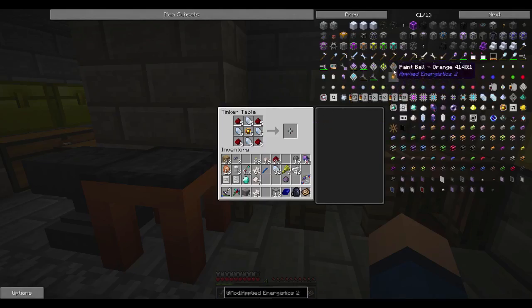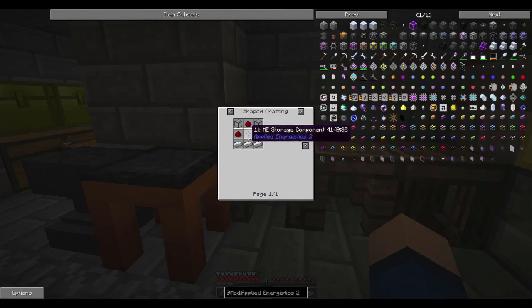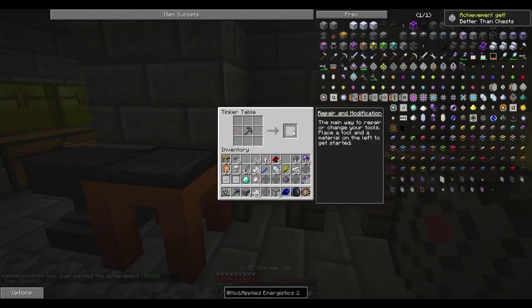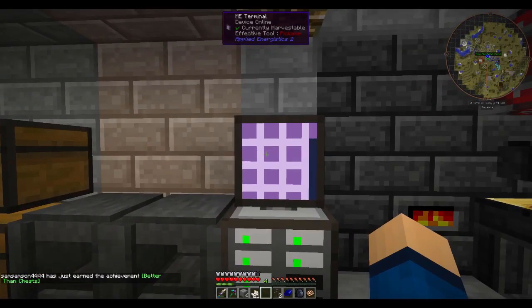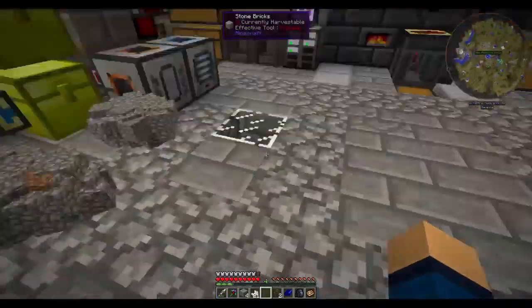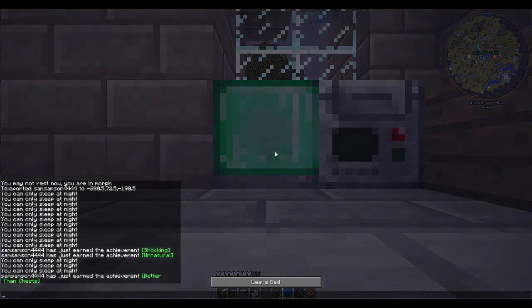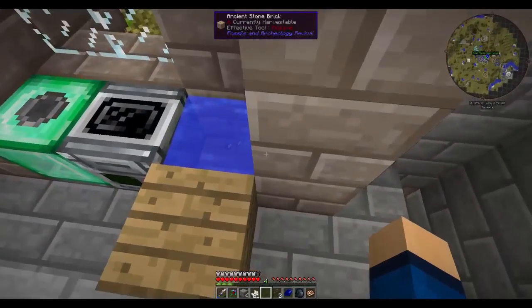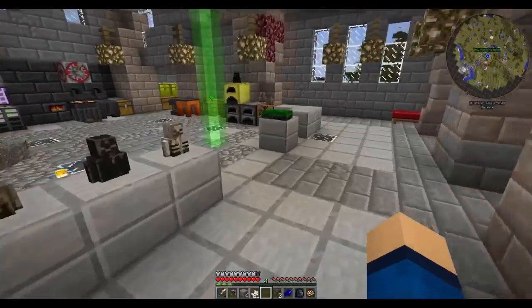Okay, we're getting ready to make some storage drives. We'll go with 1K drives because we have a very large variety of items and not a huge amount of any single thing - 1K gives us the most variety for our buck. We made some of these drives using iron, redstone, quartz glass. Drives don't actually stack which is interesting. I also made an ME terminal - it's not a crafting terminal yet because that requires pure certus quartz crystals, which are only at two percent grown after 10-15 minutes.